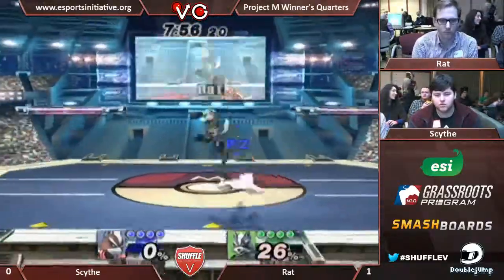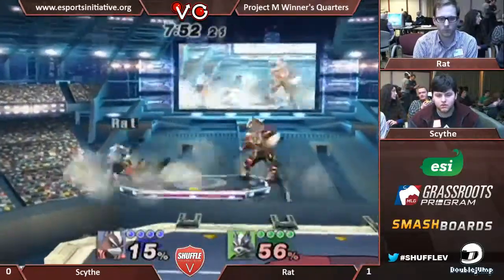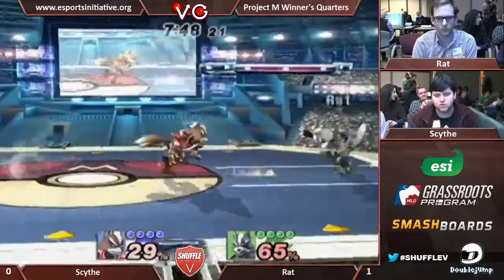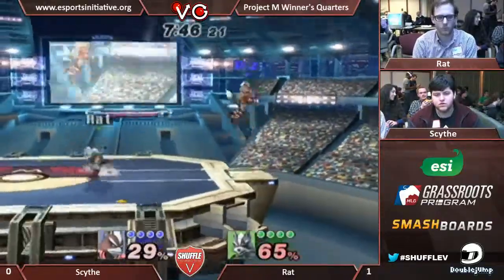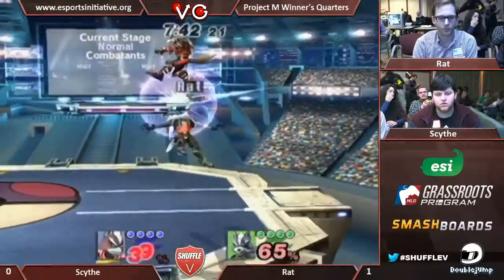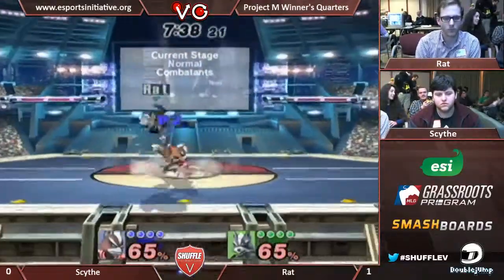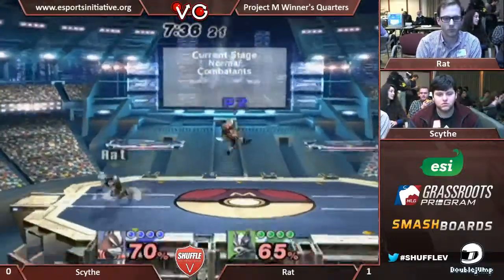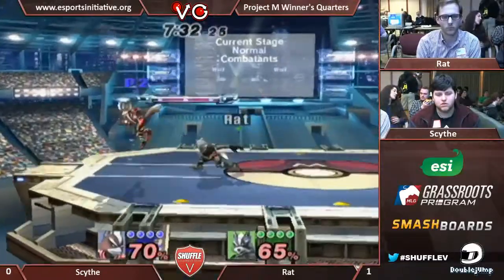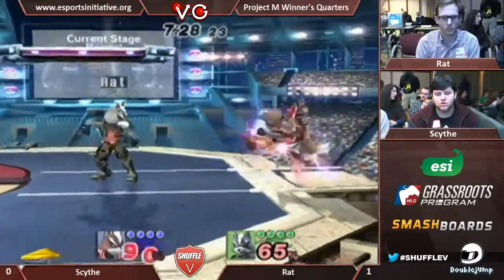Scythe opens up with a 25% combo. There's a lot more room for Scythe to maneuver here — he got choked off a bit in the previous match. It's a lot harder to control the entirety of Pokemon Stadium too. Nice retreat to get away from the laser. Dax is right to the center of the stage, no fear at all.